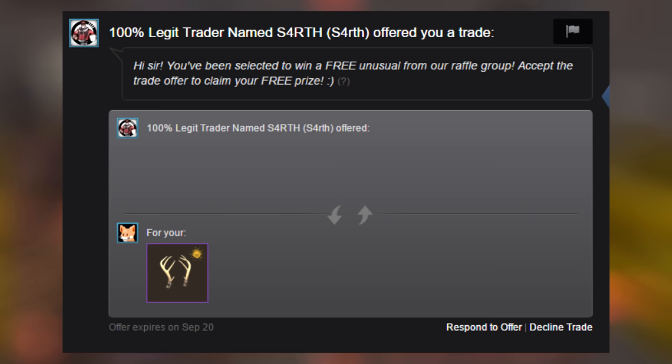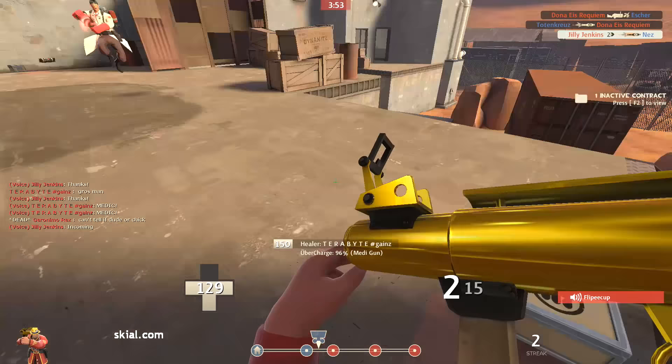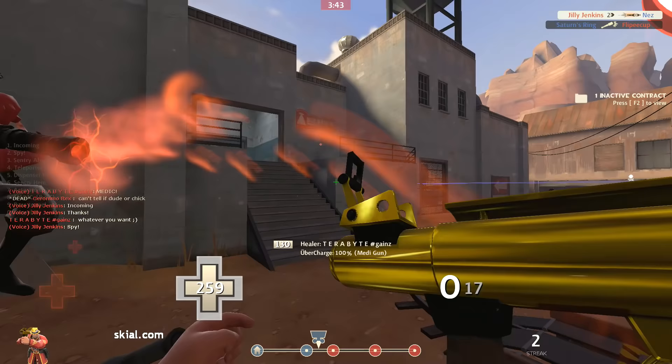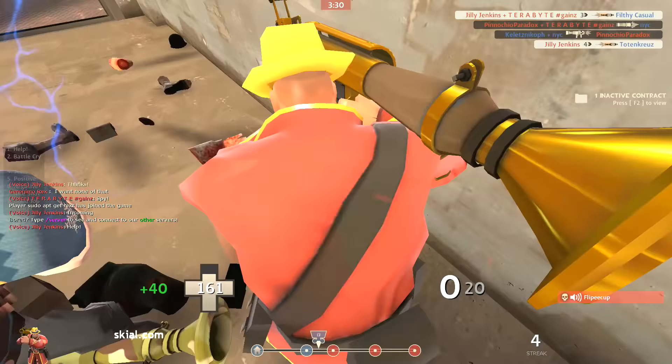Next up is the old quick switch scam. This involves someone quickly switching out their item to something worth less than what they had in the first place, and it's usually common with unusual trades. For example, say you want to buy an unusual Burning Panama — they'll put it up for trade and everything will look fine, then while you're distracted, they'll switch that burning hat to a smoking one, which is worth significantly less. The trade offer scam is pretty common too. These scammers usually include a message with a trade offer to make it look like they're giving items to you, when in reality they're the ones taking the items. If people promise to pay you real money for your items in a PayPal scam, you need to be very cautious. You should never give your items to someone without first getting a middleman — a trusted person like a popular server admin or well-known TF2 player who verifies the transaction.